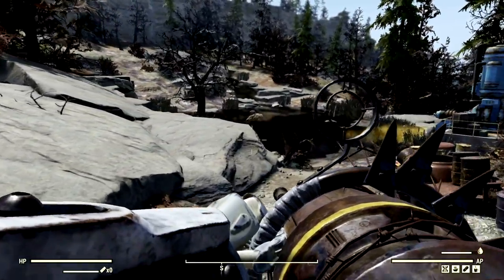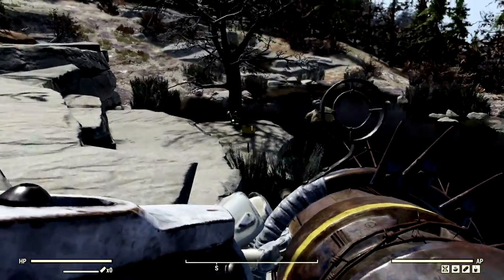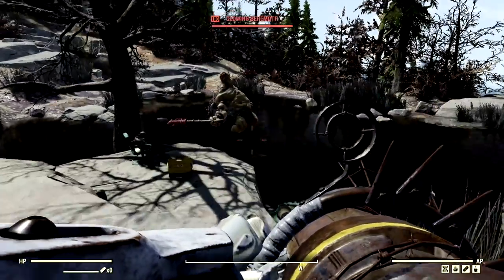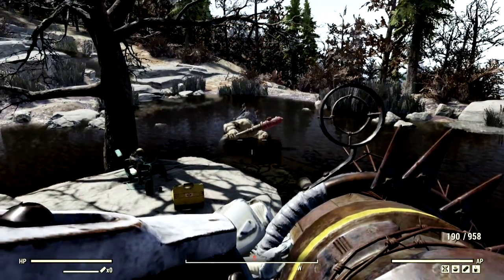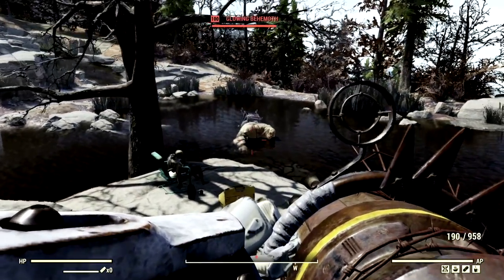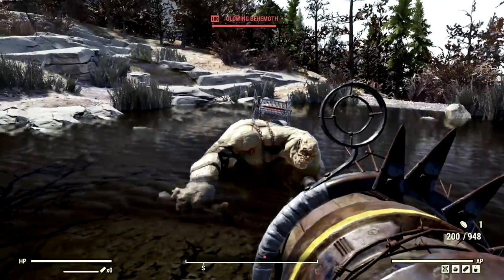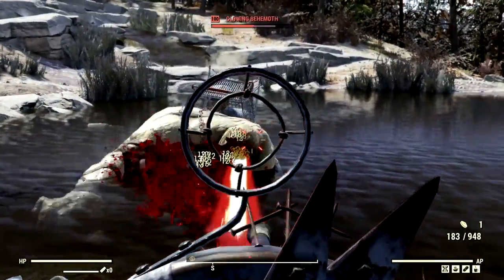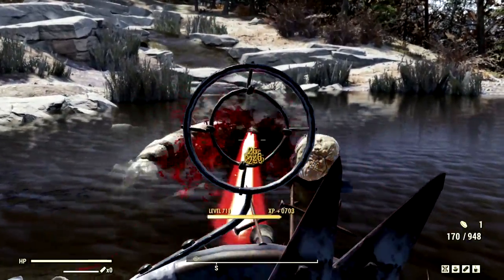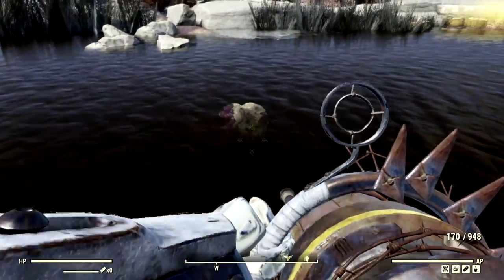The next target on our list to feel the wrath of the full health Pepper Shaker build — the level 100 glowing behemoth that goes by the name Bruce. We're gonna start by crippling this boy real quick, and just like that Bruce is crippled and he can do absolutely nothing to me now. Getting a little bit closer to obliterate his face — sit down, Bruce. Just like that, Bruce's head is now floating in the pond.